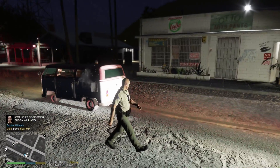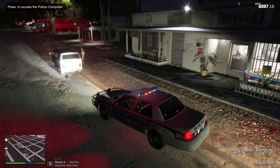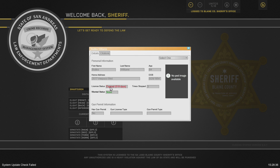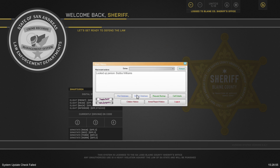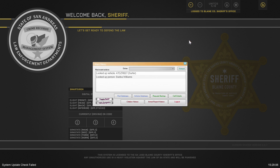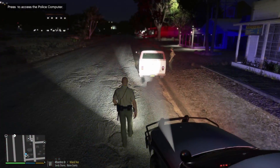So our police partner noticed an odor of alcohol pretty much immediately, so we are probably going to ask him to step out for a sobriety test. Let's pull up his information — Bubba Williams, expired license. Even if he's not drunk, he's got no insurance on the car and an expired license — he shouldn't even be driving. Let's pull up his car: no insurance, not registered, no insurance and expired license. My primary concern right now is whether he's intoxicated, so we're going to ask him to step out and do a breathalyzer test.